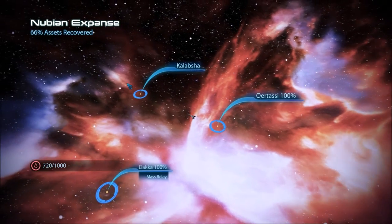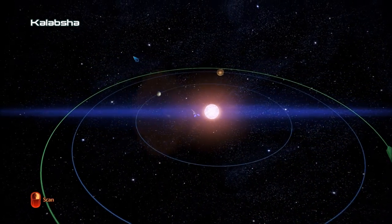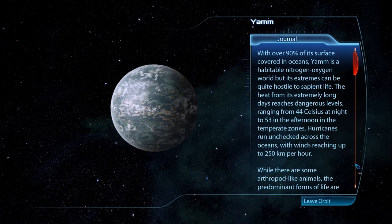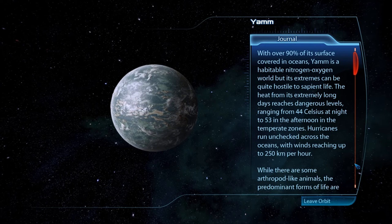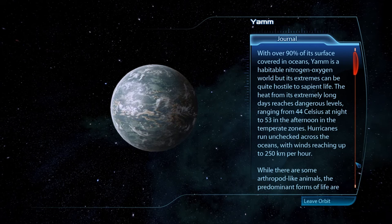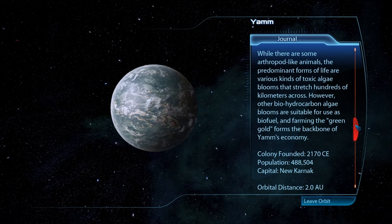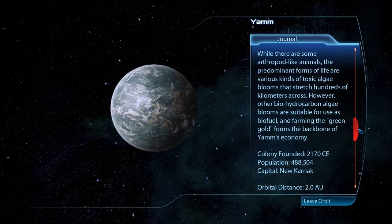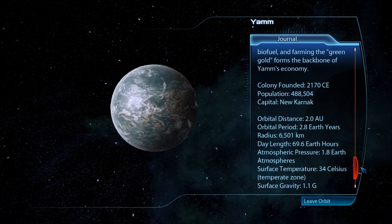Let's see if we go through a mass relay again heading to the next system. Kalabshah system - first planet is YAM. With over 90% of its surface covered in oceans, YAM is a habitable nitrogen-oxygen world, but its extremes can be quite hostile to sapient life. Temperatures range from 44°C at night to 53°C in the afternoon in temperate zones. Hurricanes run unchecked across the oceans with winds reaching up to 250 kilometers per hour. Arthropod-like animals exist but the predominant life forms are various kinds of toxic algae blooms stretching hundreds of kilometers.